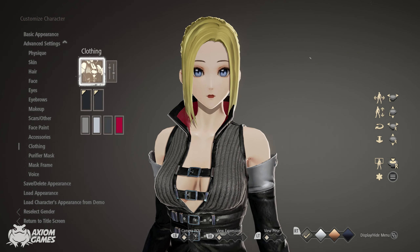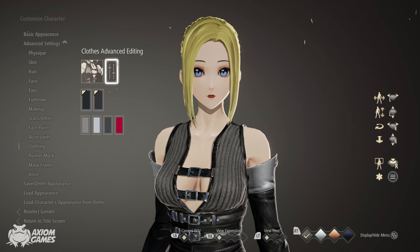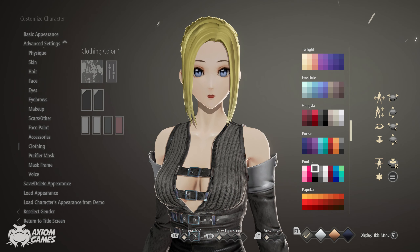Moving on to the clothing, we're going to be using the default but we're turning off three items. Now for the colors, set all of them to punk black. The other two are the yellow color.